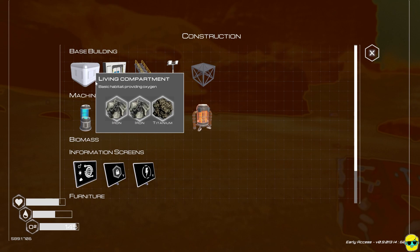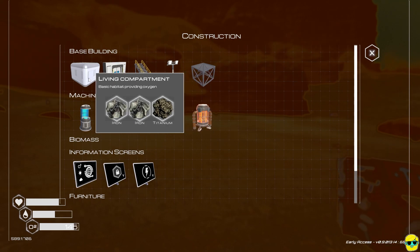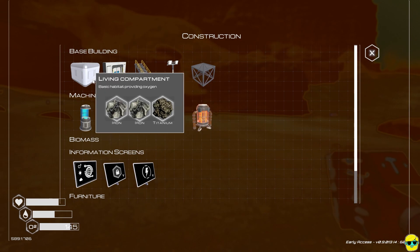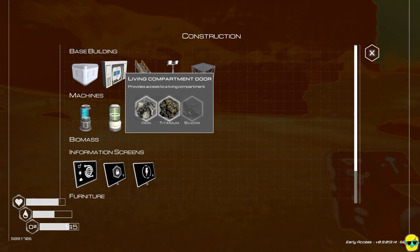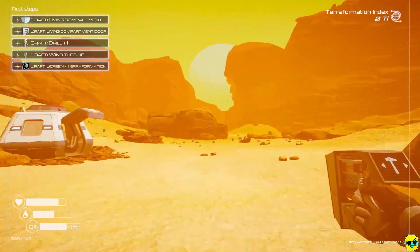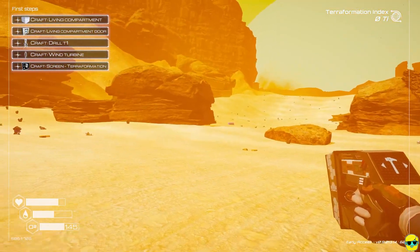Note that you can't get inside a living compartment unless you have a door. What I like to do is travel with three iron, three titanium, and a silicon so I can drop down a compartment and a door anywhere, creating a place to restore my oxygen and a little base away from home.